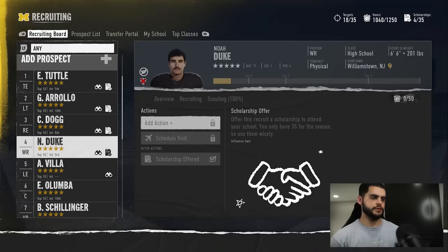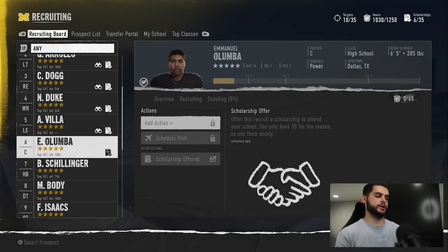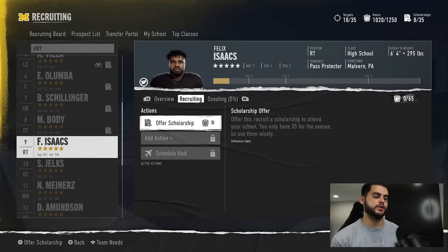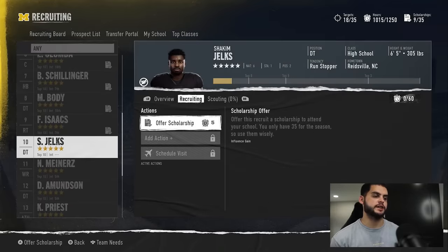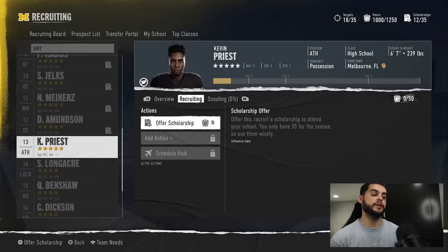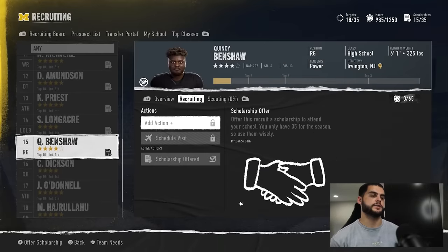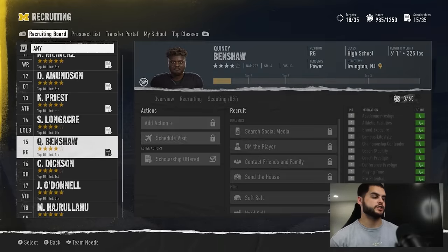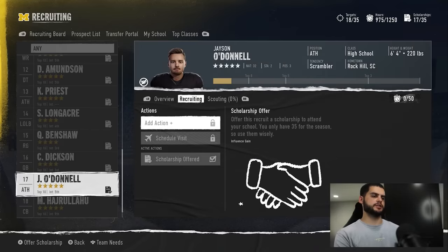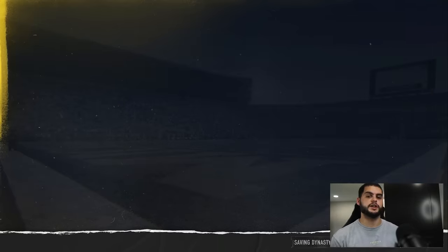Once you've offered scholarships to your first wave of players, make sure you do offer scholarships in week one — you want to stay in the race very early. Starting nice and early when recruiting is one of the biggest things you can do. Make sure you don't skip through these weeks to get to the weeks where you can apply the method. Do your due diligence — if you don't put your actions on early on, you can get locked out before you even have the chance to apply the method.